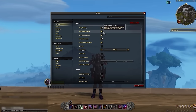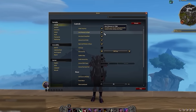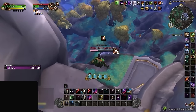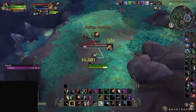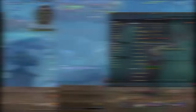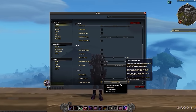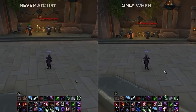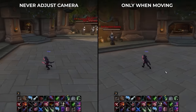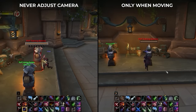Enabling Auto Dismount in Flight is then recommended, especially for those of you who enjoy World PvP, as this is just going to instantly dismount you the second you use an ability without having to manually dismount first. Still in Controls, make sure you have Camera set to Never Adjust Camera. Without this setting, you're unable to move in one direction while looking in another, greatly limiting your awareness.